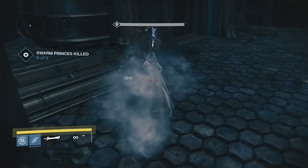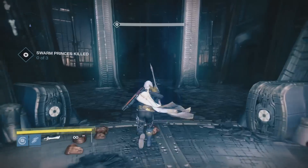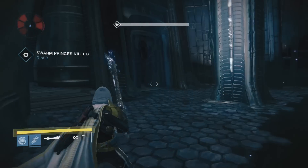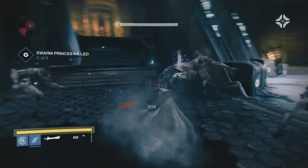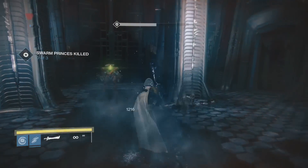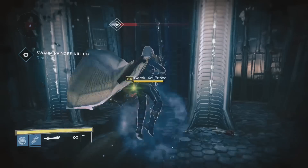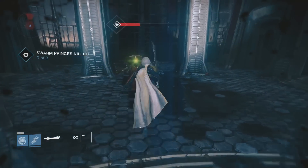Next up we have Target Mark. This says enemies hit by this weapon are briefly highlighted. So if they go behind a wall you still know where they are. Hopefully it helps your allies in your fireteam as well — that would be pretty awesome.